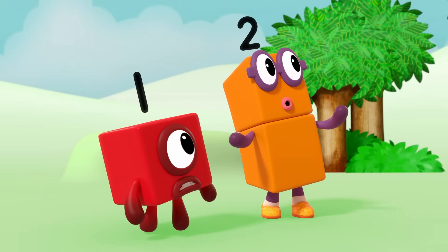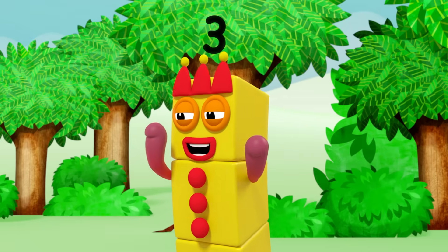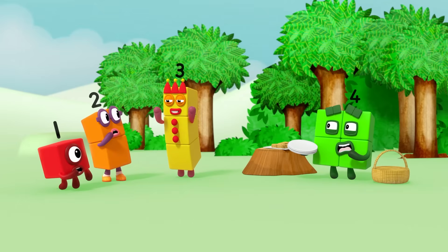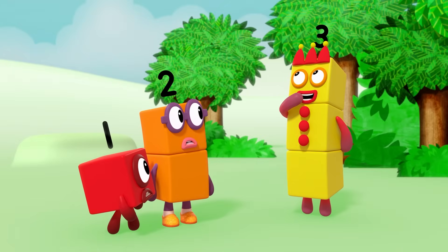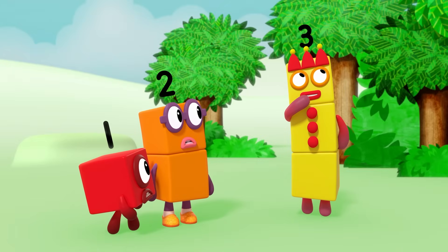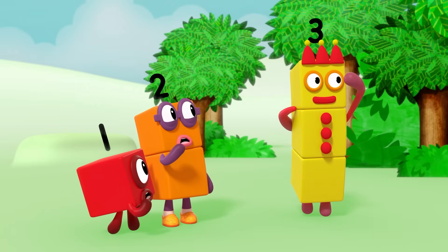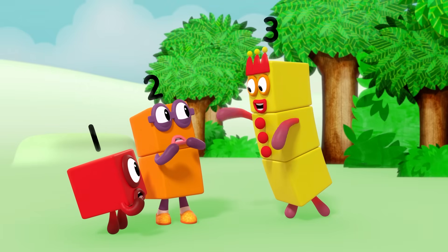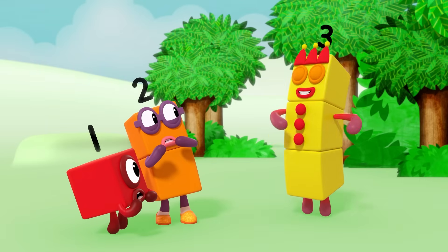But how? This might just be the work of the flapjack snaffler. What's a flapjack snaffler? It's a strange creature made of three blocks. With three eyes to spy out flapjacks. Three arms to grab flapjacks. And three mouths to eat flapjacks.